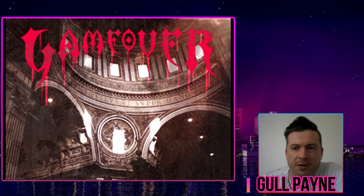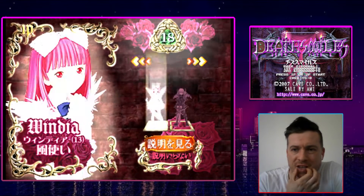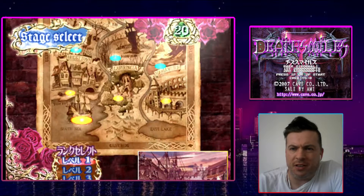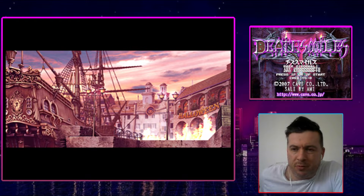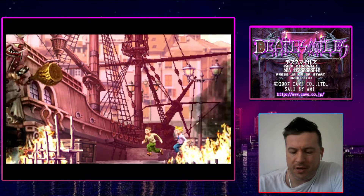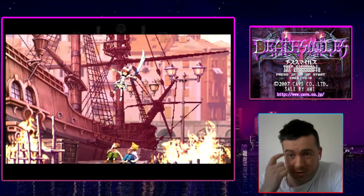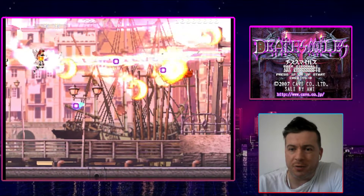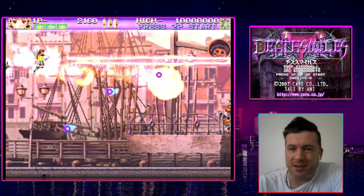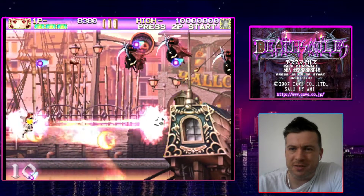Thank you very much for joining me again, this is Gulpain back here with the Hellscore Challenge. This one is Deathsmiles — it's a shooter game, really good, seems really arcadey. I think it came out of the arcade but it's also on other platforms. Basically what you do is shoot left or right and throw bombs. The game looks amazing, the presentation is awesome, enemies are really funny — it's a great game.